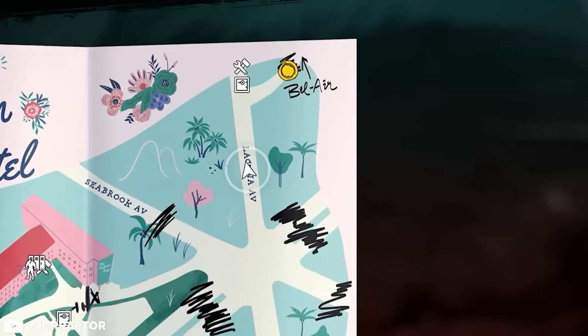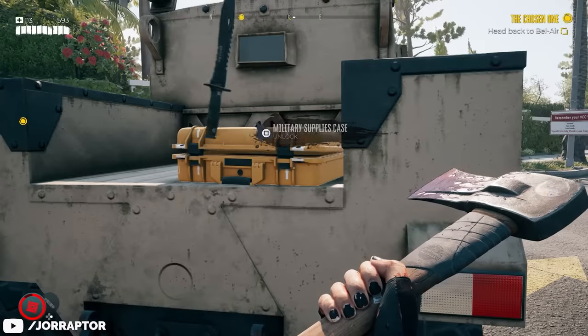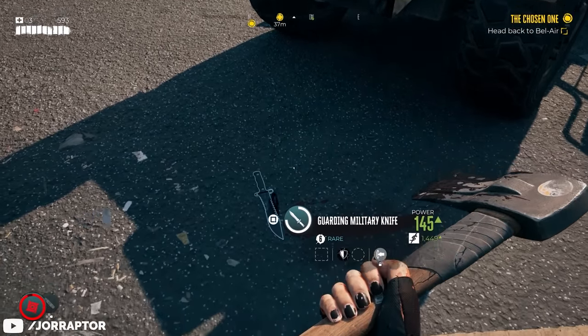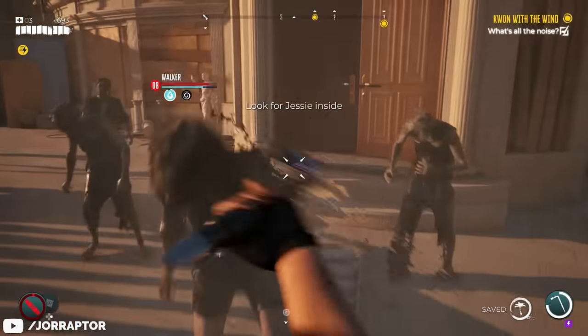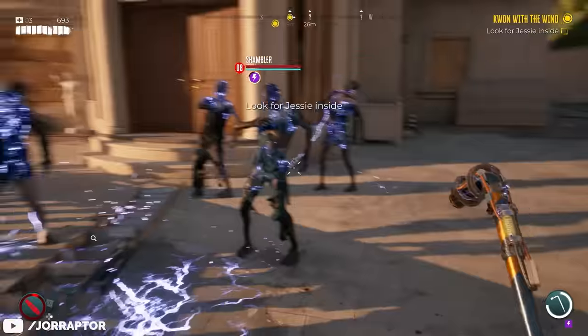Take the key back to the lockbox down the street to receive a nice rare military knife. Keep in mind this weapon is a headhunter type, meaning it performs best if you aim for a zombie's head.